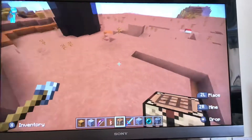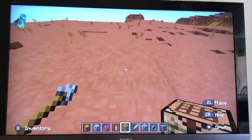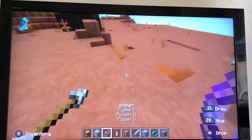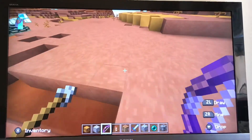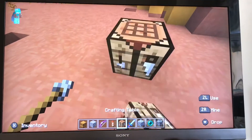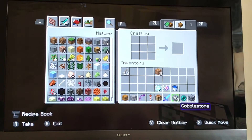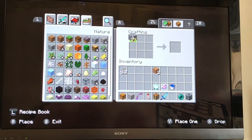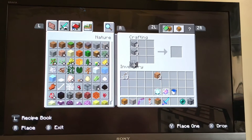Thirdly, I'm going to show you how to make the furnace. You really need it so you can smelt your iron and gold, because you need iron to mine diamonds. You get a crafting table and eight cobblestone, and it's the same pattern as a chest but with cobblestone.